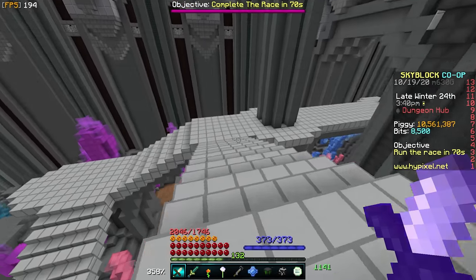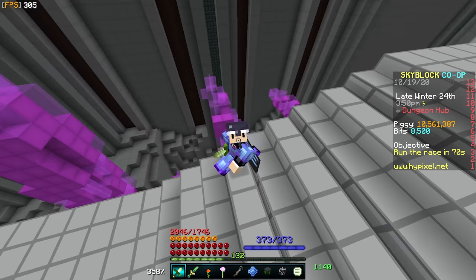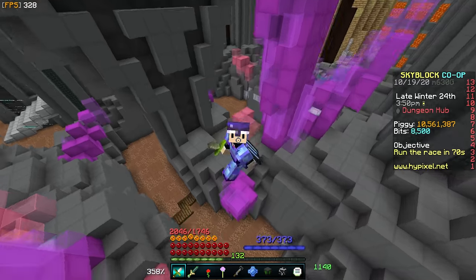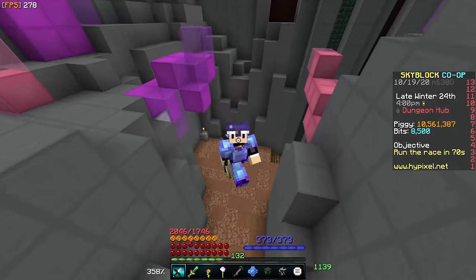The catacomb skill is by far the slowest grindable skill right now. However, everyone wants to have the highest level possible because you become significantly stronger in dungeons with a high skill level. You can also use your late game gear inside of dungeons making you flat out overpowered.